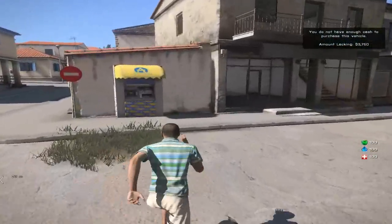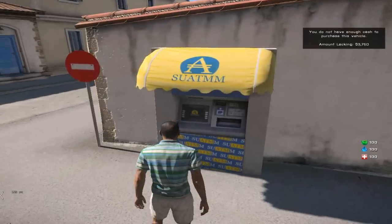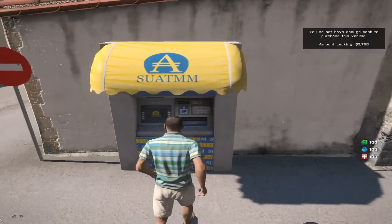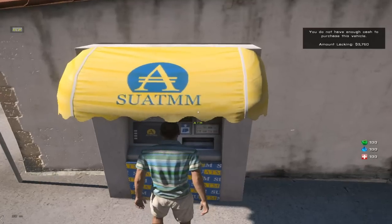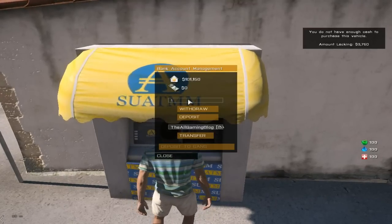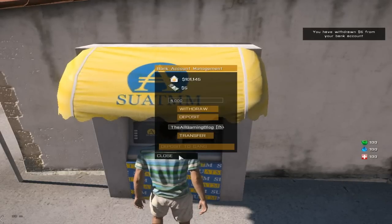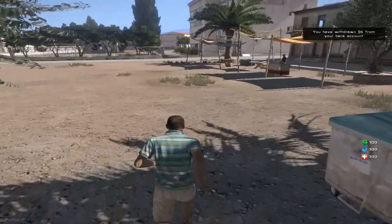One thing you're going to have to do in Altis Life, which I didn't explain and I'm going to have to now, is go to an ATM. This is an ATM, and they are on the map all over the place — they look like green house symbols. If you go to the ATM, you can either deposit or withdraw money. I'm going to withdraw 5,000. Okay, that's it — I withdrew 5,000, so I now have 5,000.